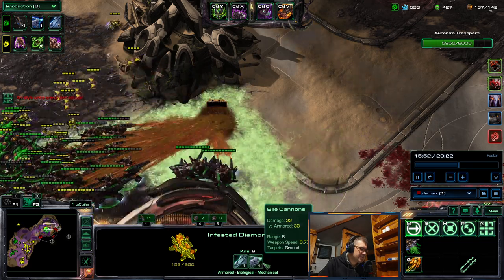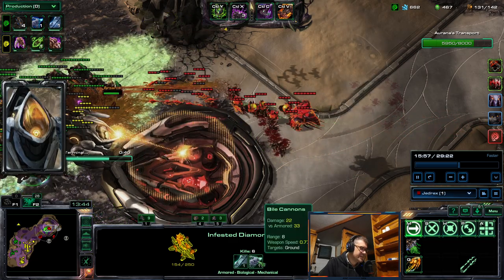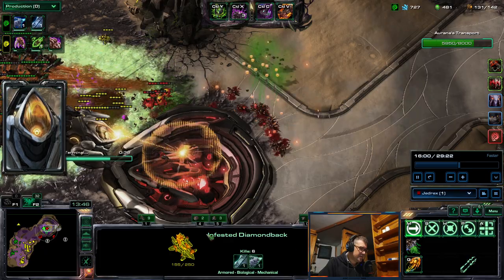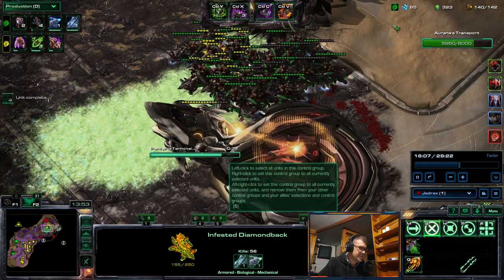And weapon speed — look at that — it's actually like 40 DPS, more than 40 DPS against armored targets. Weapon speed 0.77. So Diamondbacks are really good damage dealers.